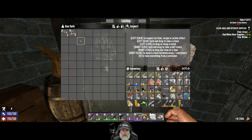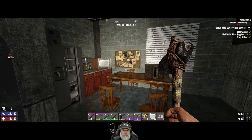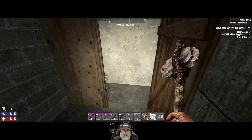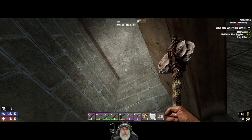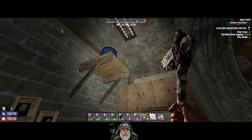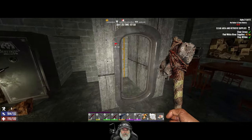We'll take the shotgun shells and spear parts. We still need to sacrifice one thing. It's just a bathroom. They kept people in a jail cell at the bottom of the bakery — what kind of bakery was this? Crazy.